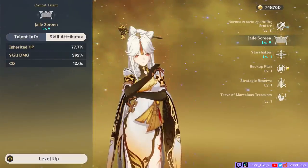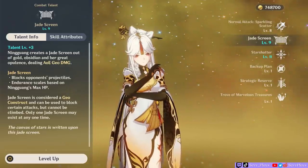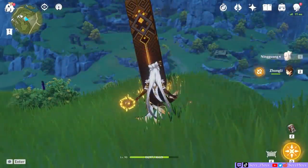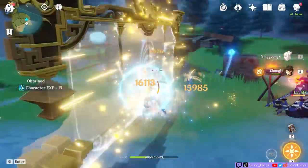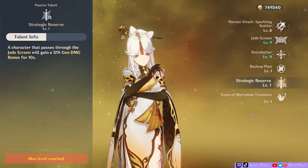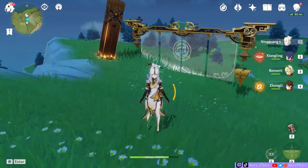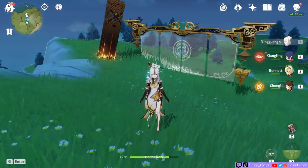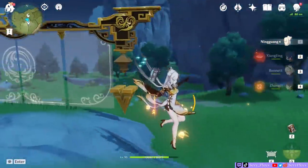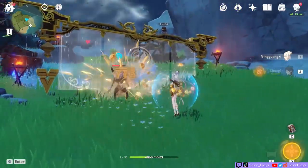Ningguang's skill, which summons a Jade Screen, has a couple of functions that add to her DPS role and offer some support utility. You just have to be conscious of where you place it — if it interferes with another Geo structure or a large enemy, it will break right away. Her screen deals AoE damage when it's summoned, and when her last passive talent is unlocked, the screen will provide a 12% Geo damage bonus to characters who walk through it. It's useful for Geo comps since you can stay around it and keep walking back and forth as you switch characters. It's also counted as a Geo structure and can resonate with Zhongli's pillar. If Itto and Gorou have talents that also take advantage of Geo structures, then her Jade Screen will be even more useful. You can't climb it unfortunately, but it can block enemy projectiles like arrows.